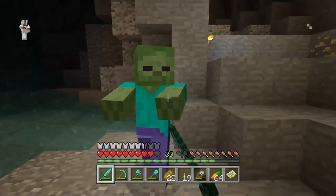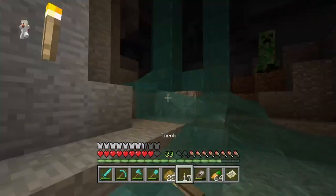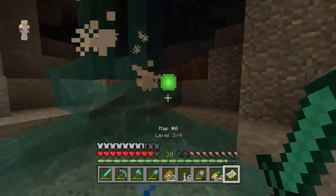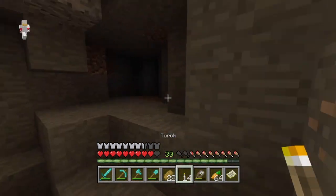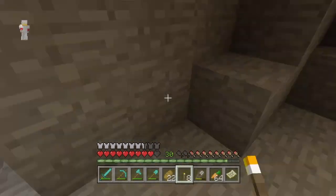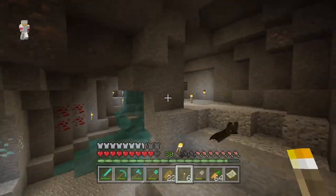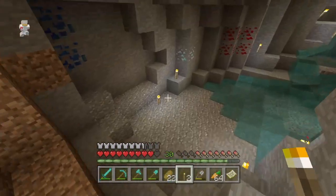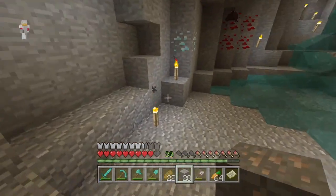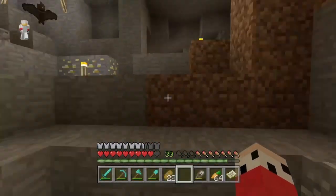We got like every type of ore here — gold, iron, redstone. We needed redstone for one of our projects! Get out of here, zombie. This could be a good thumbnail shot. I think it's a good time to end the video — we got like every single ore down here. Let's place down some iron ore and some coal to match up for the thumbnail. Beautiful!